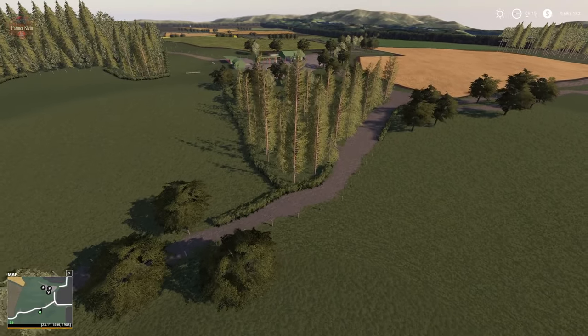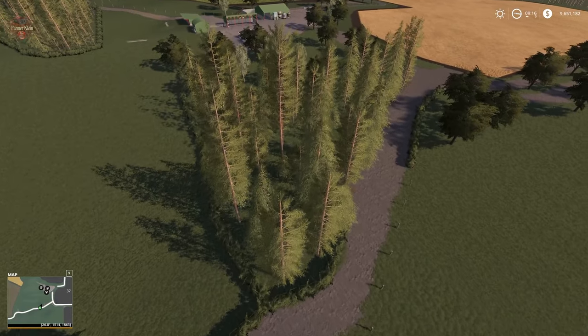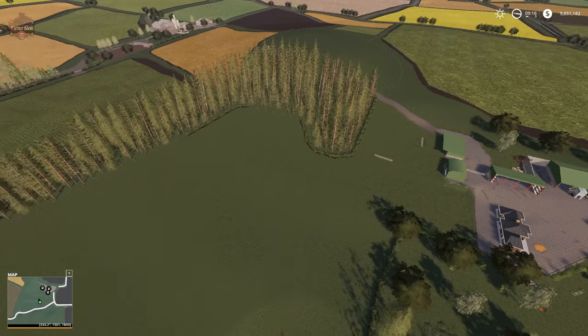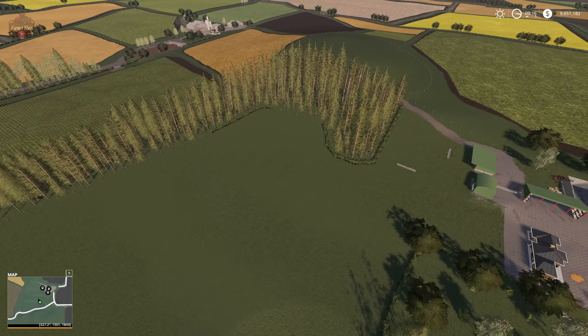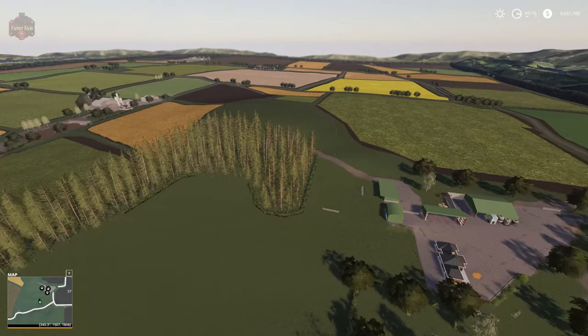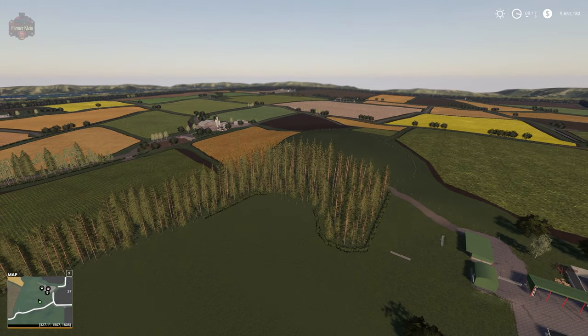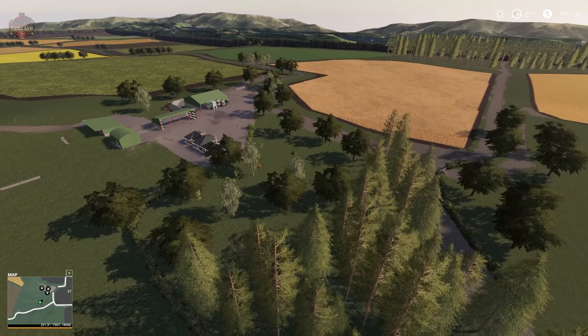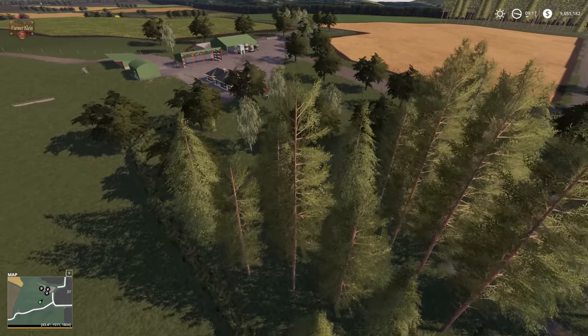Here is a little bit of a forested area. There's another forested area between those fields, one over there, and one off in the distance by the biogas plant. Not a lot of trees on the map, but of course you can always plant more.